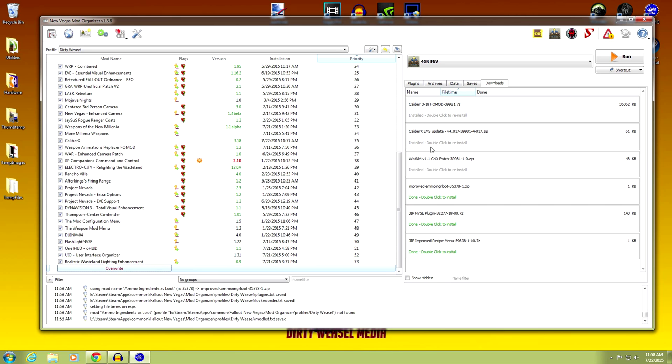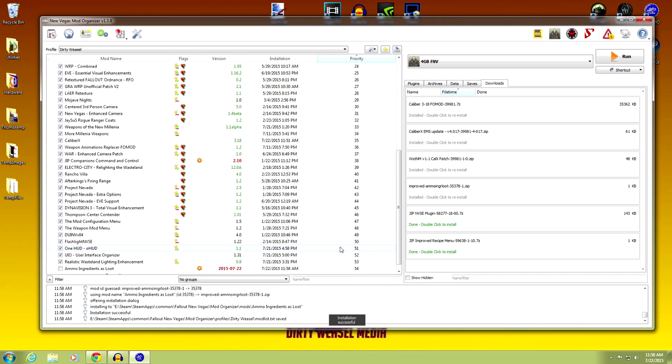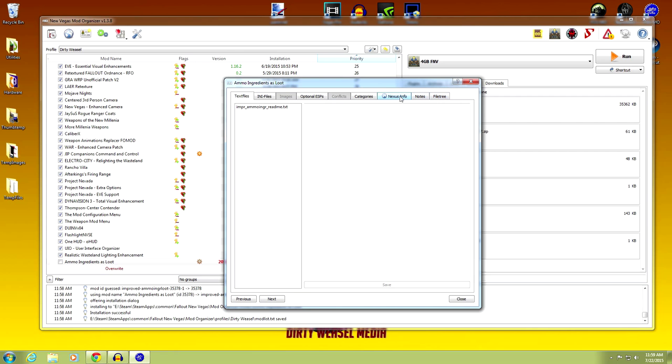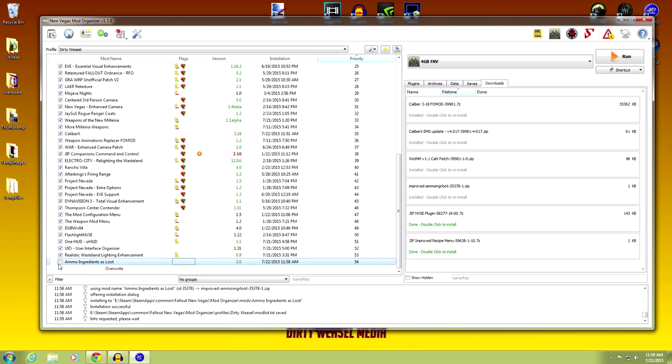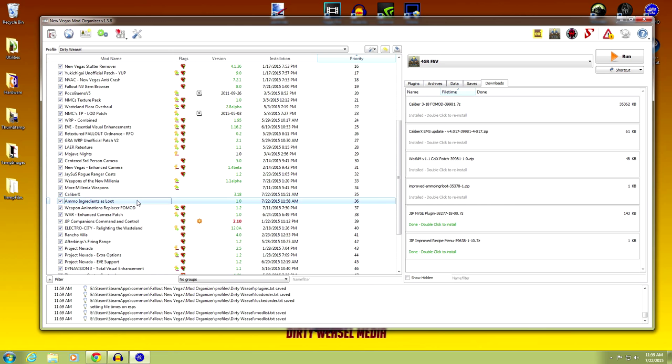Open Mod Organizer and double-click Improved Ammo Ingredients as Loot to install. Go ahead and click Manual — it has a ReadMe text and the ESP. Go to Nexus Info and the version was 1.0. Activate it. It doesn't really have conflicts, but I still want it to load after Caliber X — it hits Caliber X then hits Ammo Ingredients as Loot. That's what makes sense.